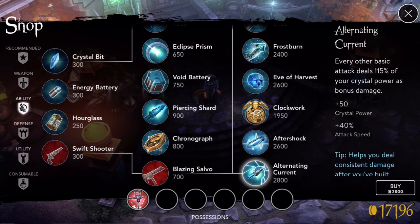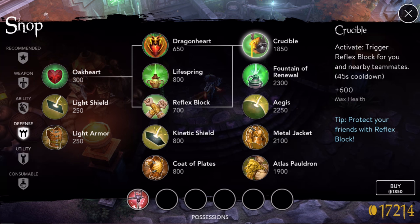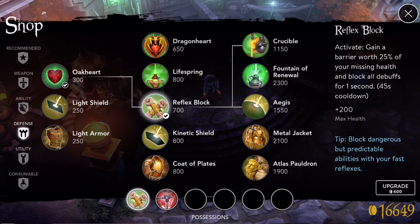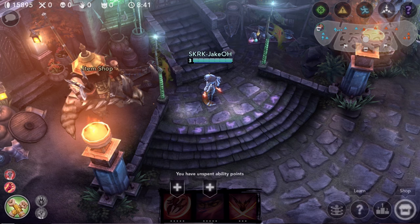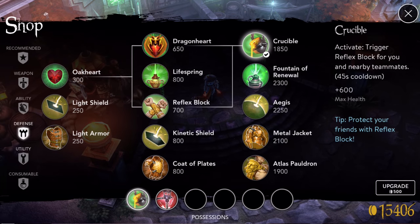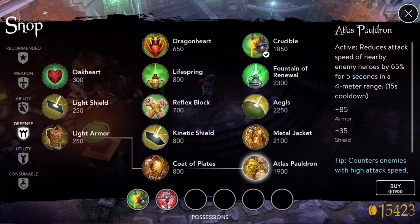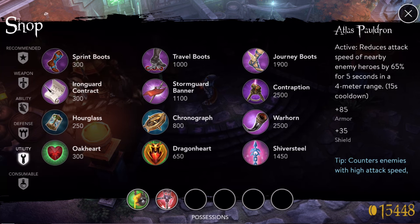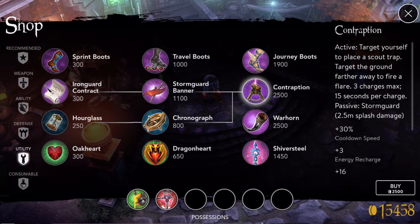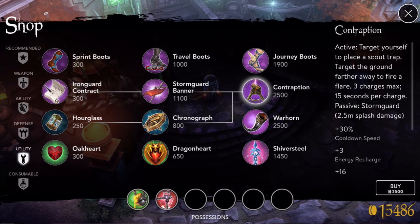Same philosophy — it is always better because as you're farming gold you get the advantage of having those tier 1 and tier 2 items helping you. You can do the same with defense: grab an Oak Heart, a Reflex Block, another Oak Heart and a Dragon Heart, and then for 500 gold you're ready for your Crucible — it combines the two. With a few exceptions like Metal Jacket and Atlas Pauldron, pretty much everything works this way. For utilities, people rushing Contraption should get their Storm Guard Banner, then grab an Hourglass and Chronograph to get that benefit while saving up 2500 gold.